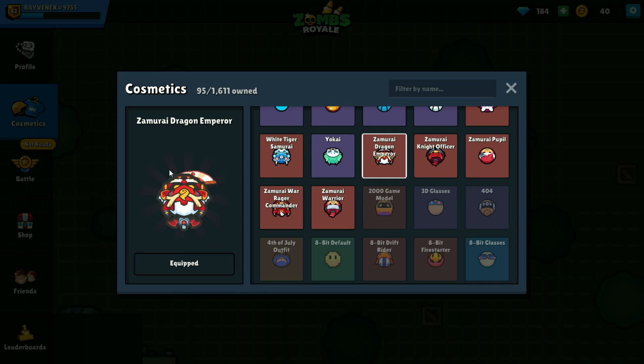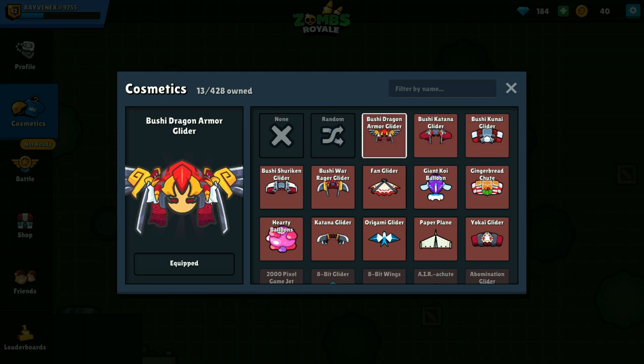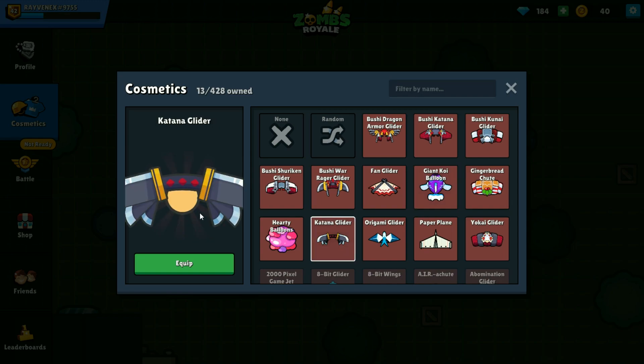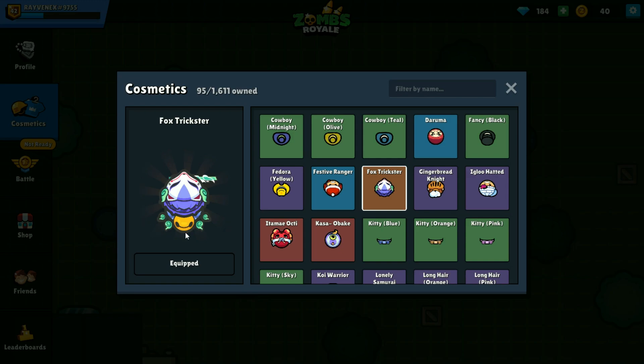This is a setup that I run with the dragon emperor set — I think with the back bling and with the fan it looks really good. Just to give you a glimpse of what it looks like in game — these are what some of the ones you can get look like, and then the ultimate which looks like that. Kind of hard to see the wings at the end but you can get the idea. This is what the fan looks like and it's actually not bad. This is what the giant balloon looks like. And this is the katana glider — you can't quite see all of it but it's a pretty big one, looks really good. For the free to play this is what you get, and that's actually not bad either. For the yokai glider this is what it looks like — it's a really nice looking one. This is the other set that I run pretty often which is the fox trickster, and this has a really good setup because I'm using that soul dragon katana with the spirit bell back bling — so this looks really good.